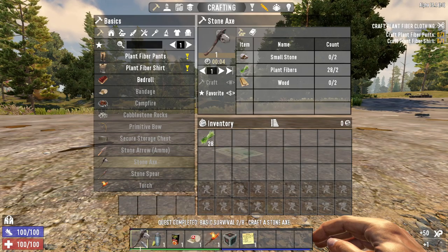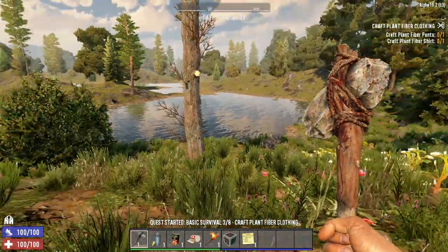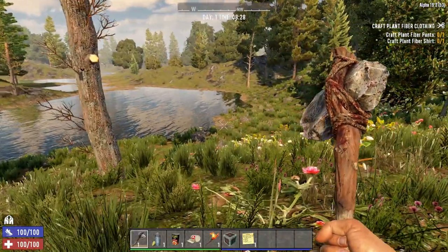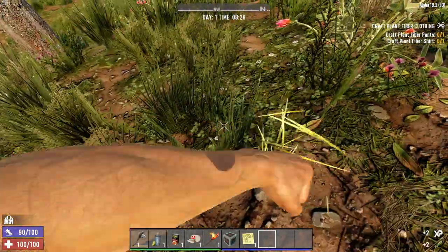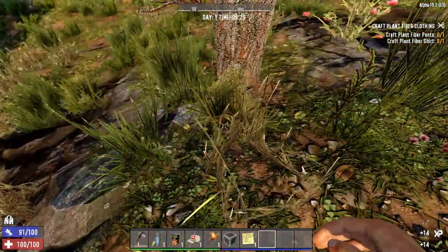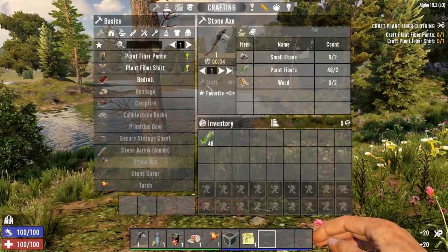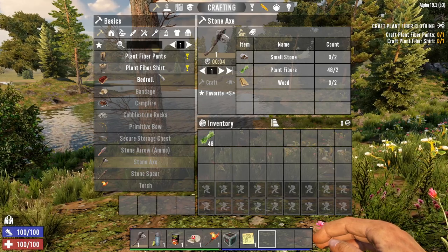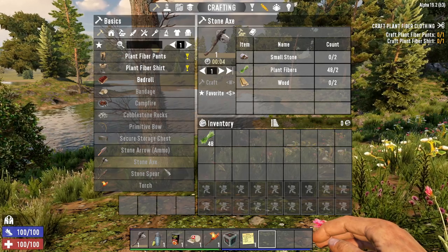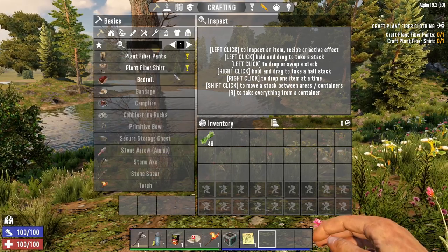Don't keep punching the tree forever as you get less that way. Press Tab again to bring up the crafting menu - you can now see the stone axe option. Craft it and drag it into slot one. You can see our food and water has gone down. We've now got an axe. The next quest step is to craft plant fiber pants and a plant fiber shirt, so we need more plant fiber - just top that up now.